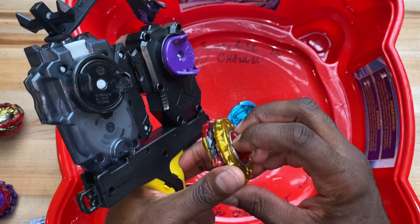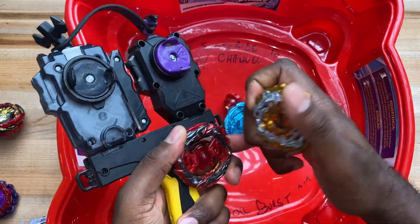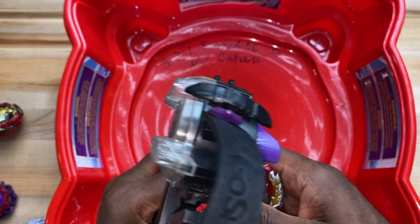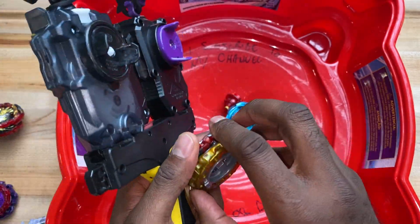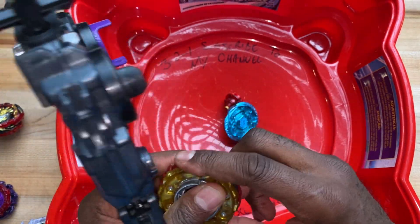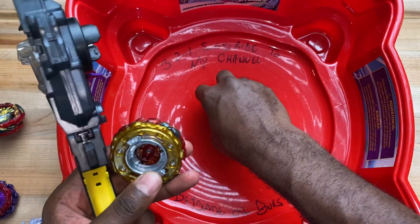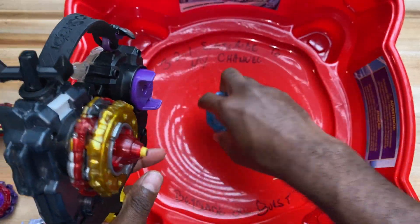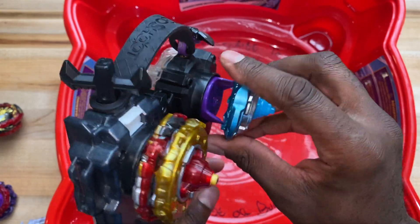Alright, let's switch Phoenix over to attack mode. Somebody said you're supposed to break the 2B chassis so it has a stronger free spin or something. I'm not sure what that meant, so if somebody could let me know I'd love to hear it — I don't plan on doing it, but interesting to hear.